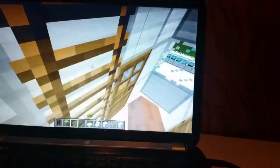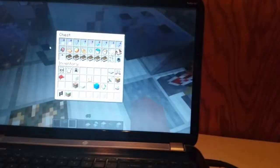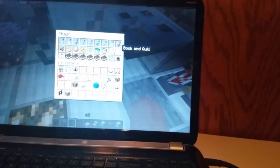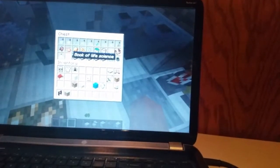Upstairs, we have our science lab, which has our medicine brewing. We have medicine that we've already made, medicine ingredients, a notebook, several things that we might need just in case anything dies, and several books.